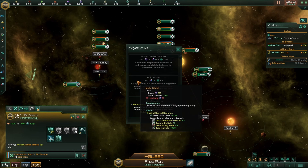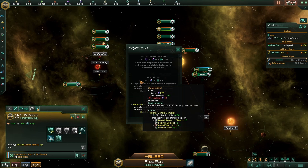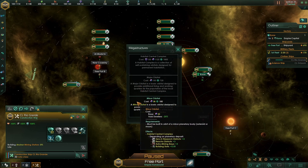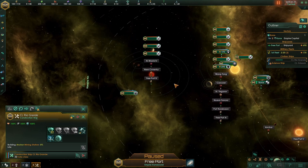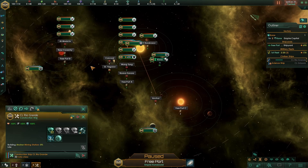This also increases our district slots — each one we build, we get one district slot. Also it increases our building slots as well. This is really, really good — a nice change. As we have such a wide system here, our main system is really, really good for this. And there's our home world — we accidentally might have blown it up, as they say. Sometimes accidents happen.